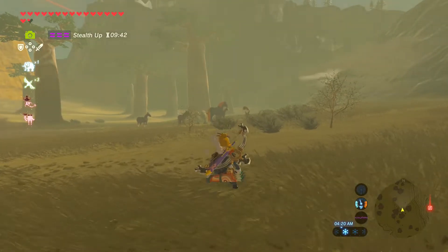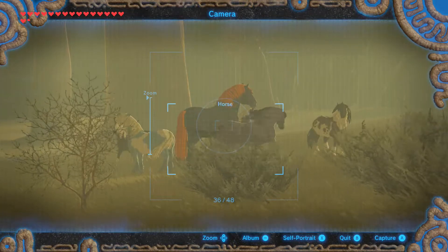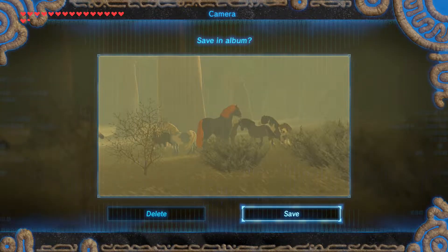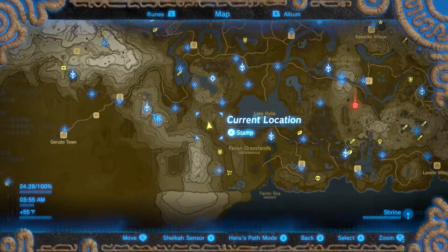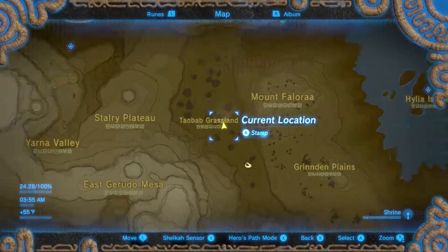What's up everyone, Hardcore Hector here with a quick guide on where to find the giant horse in The Legend of Zelda Breath of the Wild. To my knowledge, there's only one of these in the entire game, and it can be found in the Taobab Grassland in the south.